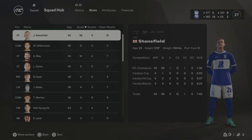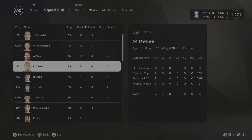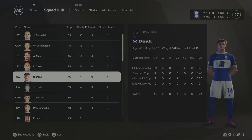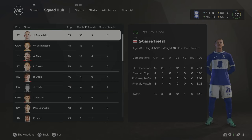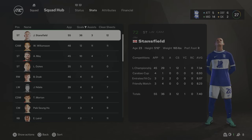End of Season 2 stats: Stansfield was the top scorer with 36 goals - an absolutely insane return from the 23-year-old. Williamson, May, and Dykes all getting goals too. Ben Doak and Ndala both getting on the scoresheet in their first season, both now 20 years of age. Ben Doak up to a 72 and Ndala up to a 71. Morton getting 3 goals and 9 assists from central midfield. Unfortunately, we just missed out by one point from the playoff places, but we've had a really good start to life back in the Championship.